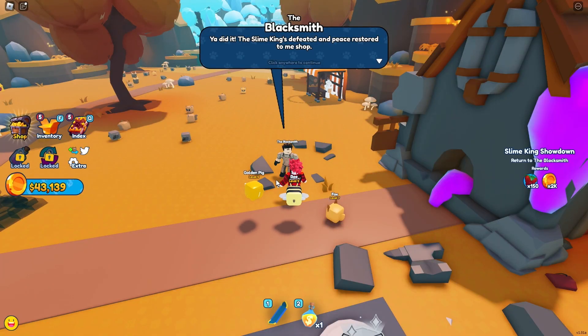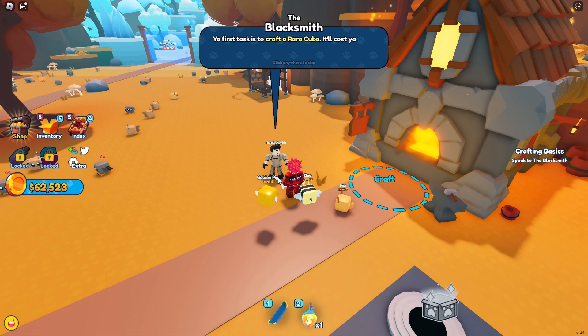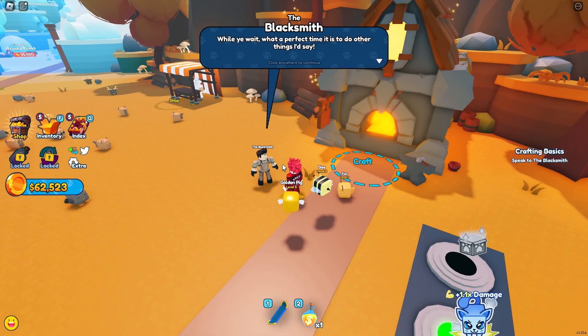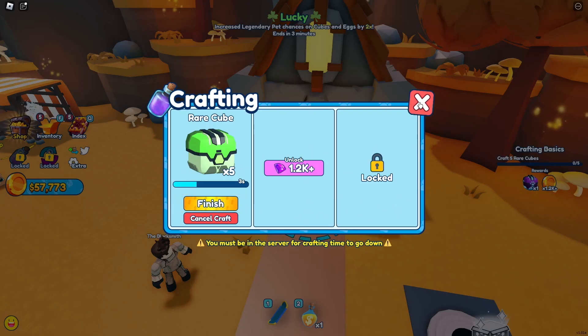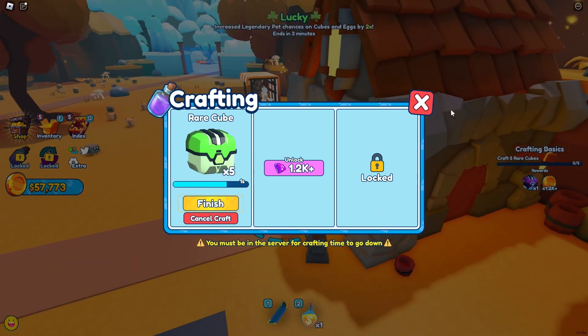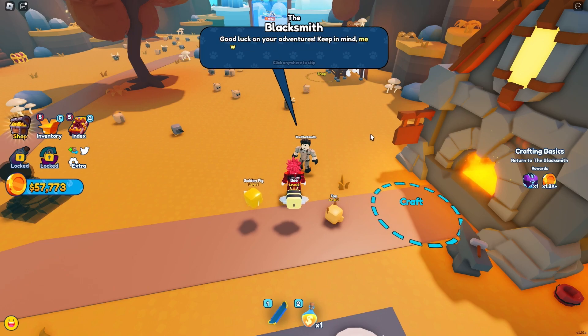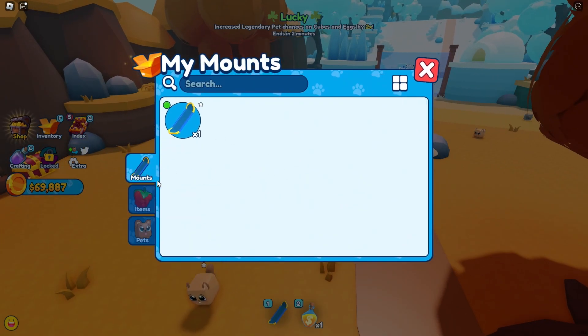The blacksmith says the Slime King's defeated and peace is restored to the shop. True to his word, the workshop is ours anytime for crafting. Our first task is to craft a rare cube — it costs a few coins, and the crafting clock stops if you leave the game. We craft five rare cubes. The blacksmith explains that discovering new areas unlocks more recipes, and the workshop is now accessible on screen. So now we have crafting on the side, goodies in our inventory, a hoverboard, and more unlocked in our index.